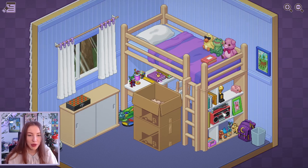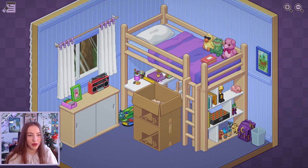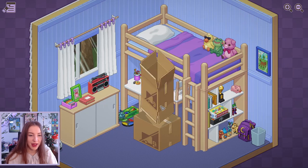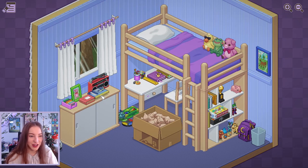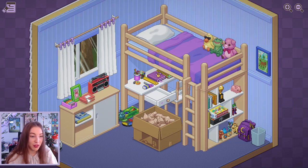I could put the teddies up on the bed. Maybe we go for a little teddy bed situation and then we've got that whole shelf. There we go, that's better. Now we can put a bunch of these things over here. I think that should actually go here. Then that can go there. We've got the tapes that can go here. I'm loving this. I'm gonna put this book here. Oh, we've got another game that can go stacked on there. Onto the final box now.